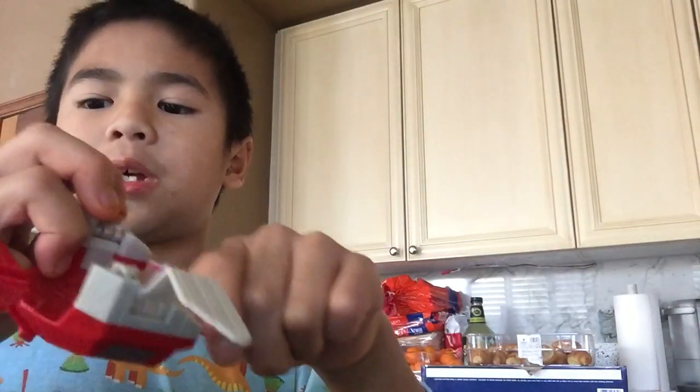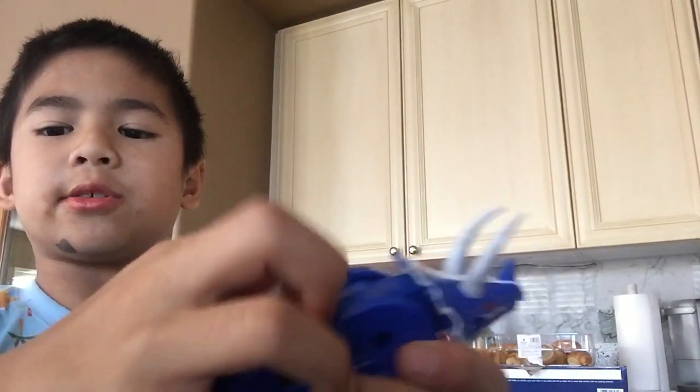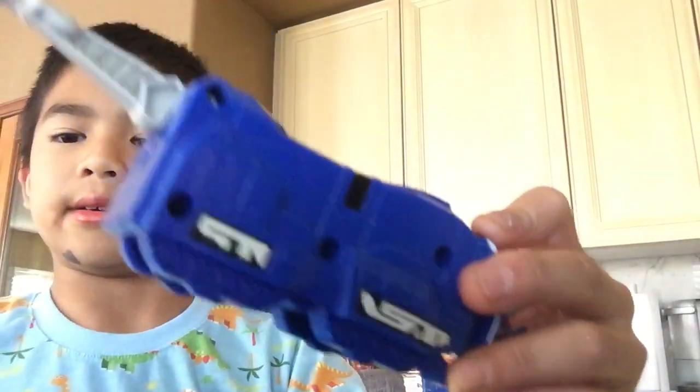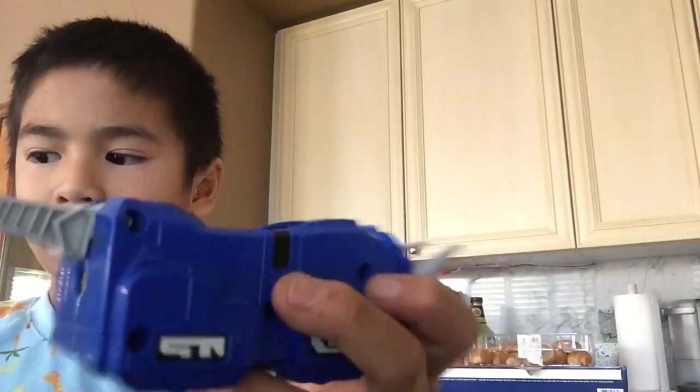So next up is a triceratops. The only thing you can do with it is turn the head and put the tail in. It has the least rotation value out of the rest.